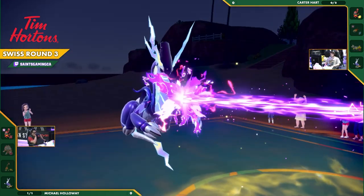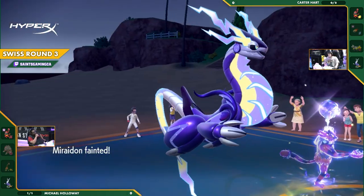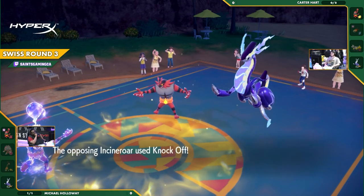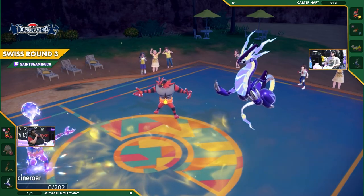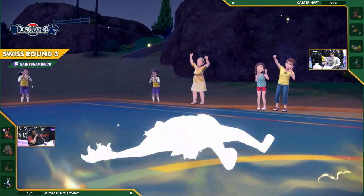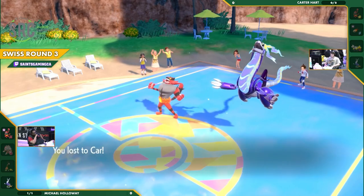I'm sure Carter knows that. And it is actually his Miraidon that's faster — without a Fake Out, that actually leaves Michael down to a very low HP Incineroar. Carter, from what looks like a terrible position, has actually fought his way into victory. It takes him down. From down and out, Carter stuck through it all the way to the end and is going to take the first point in the set.